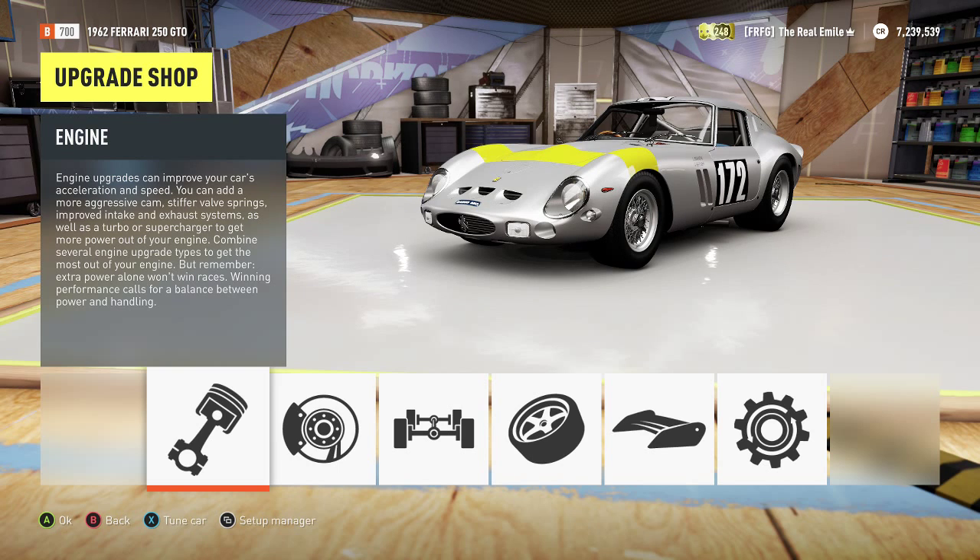We have with us the most expensive car in automotive history — this is the Ferrari 250 GTO. Last time one of these sold, it was $52 million, which is insane. Luckily in Horizon 2 it doesn't actually cost that much; it's 6 million credits. I finally plucked up the courage to go and buy this.